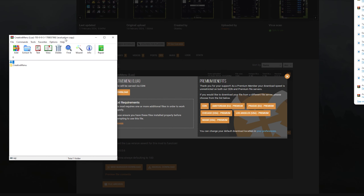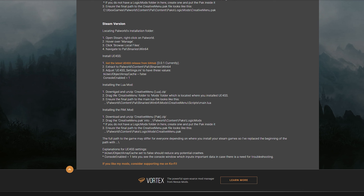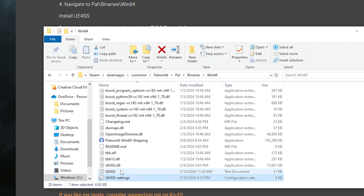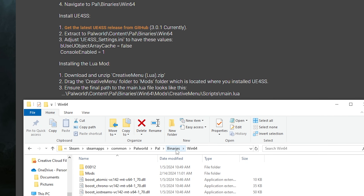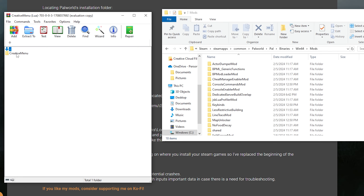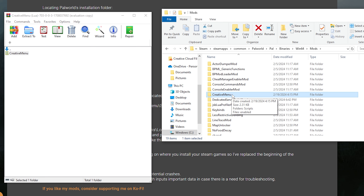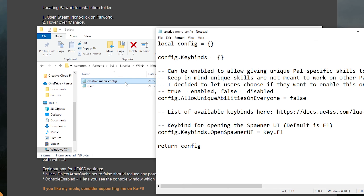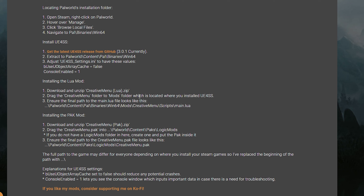Go back to the description and follow the instructions for the LUA mod. Download and unzip the Creative Menu LUA — which is what we just did. You want to drag that Creative Menu folder to the mods folder, which is located where you installed UE4SS — that's Pal/Binaries/Win64/Mods. Open the mods folder and drag in the Creative Menu extracted folder. Once it's in your mods section, you can open it, go to Scripts, and then go to Creative Menu Config, which is the keybind to open the menu. By default it's F1 — I'm just going to keep that the same.